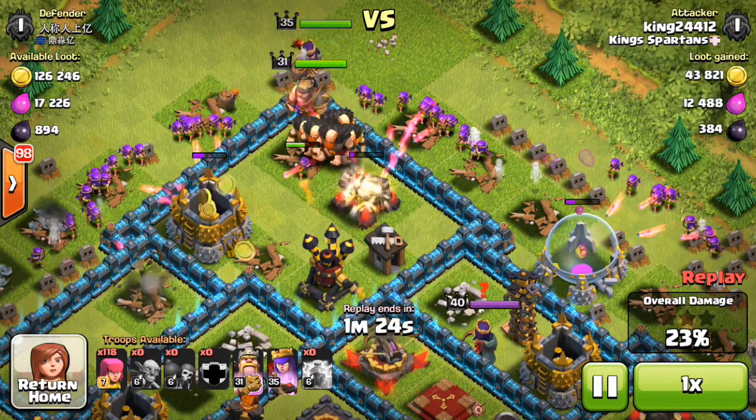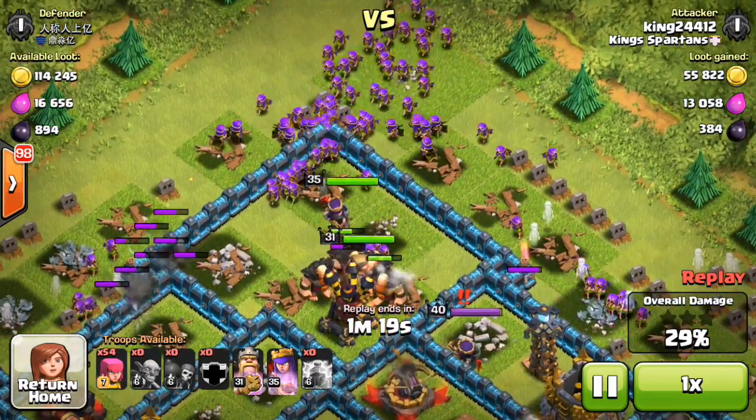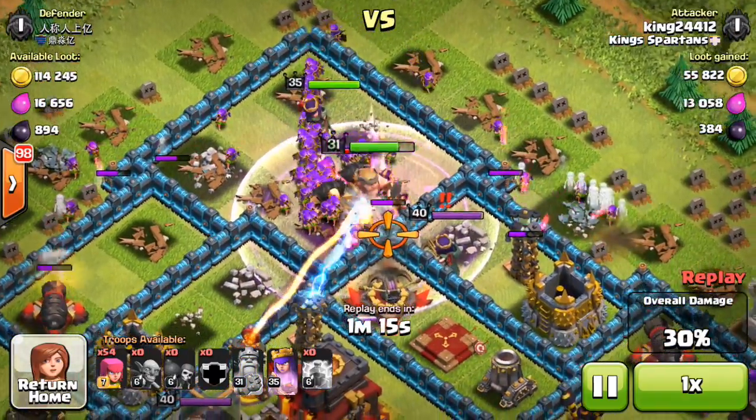Same strategy you use for go-wipe: what you want to do is funnel your troops into that corner and make sure the outside is cleared. So once the outside is cleared, you drop your heroes, and then you drop another stream of archers — obviously making sure that your heroes hit any bombs first. You don't want that big horde of archers hitting a bomb.